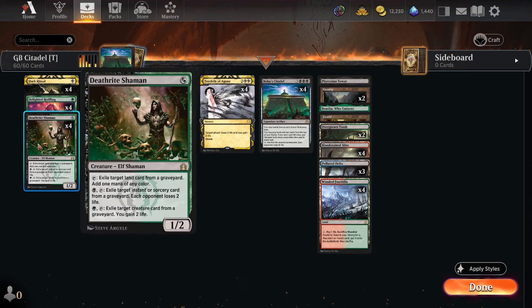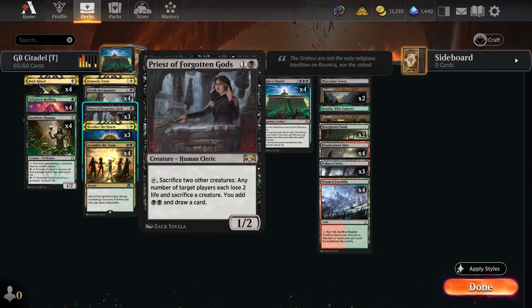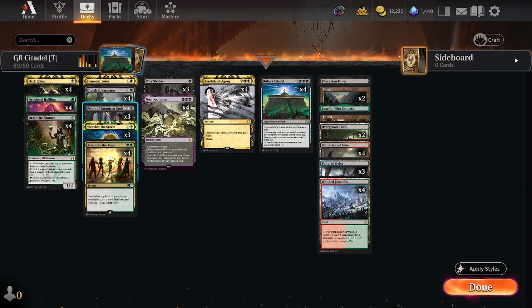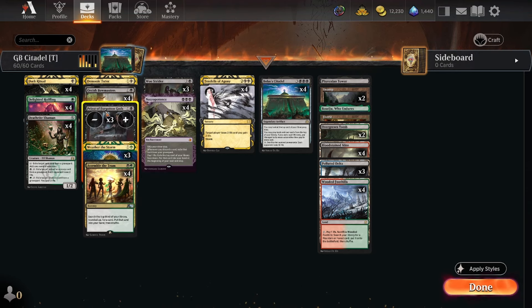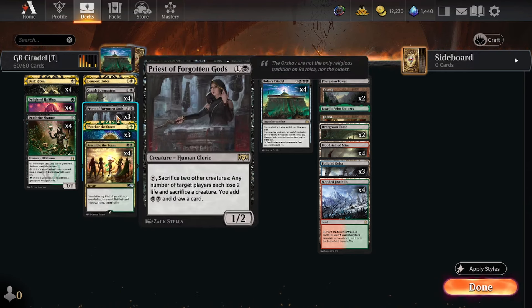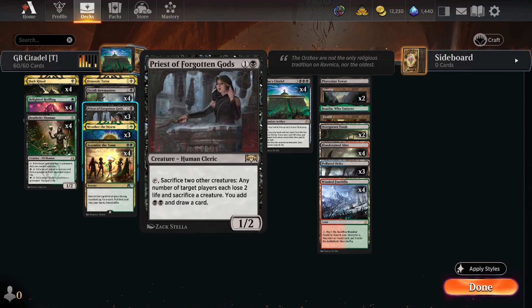We've got Delighted Halfling, Deathrite Shaman, and then the kind of two-part combo of Orcish Bowmasters — just an incredible card — and then Priest of the Forgotten Gods, which does two things. It allows us to interact with opponents' creatures, and Bowmasters is actually two creatures, so you can sacrifice both to Forgotten Gods. The opponent loses some life, sacrifices a creature, and importantly Priest adds black black and draws a card, which means Priest of the Forgotten Gods is actually a mana accelerator as well. You go turn one mana accelerator, turn two Priest, and all of a sudden you're threatening to accelerate toward six mana for Citadel.